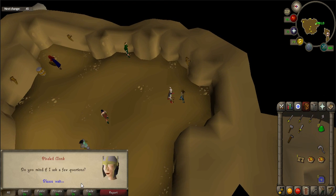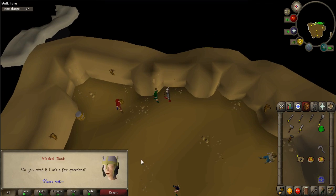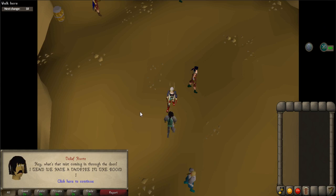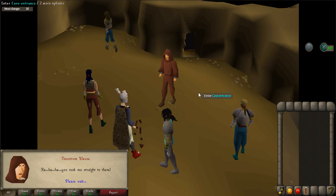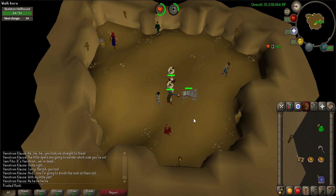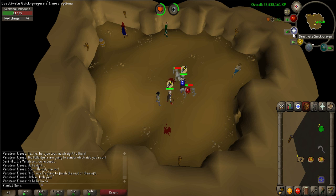Before we move on to the next section, let's talk about the fight. The Skeletal Hellhound is weak to magic and it is highly recommended that you use Protect from Melee, so be sure to set up your auto prayer to protect from melee. When you are ready to start the fight, talk to Veliaf again. A cutscene will occur and the fight will start.